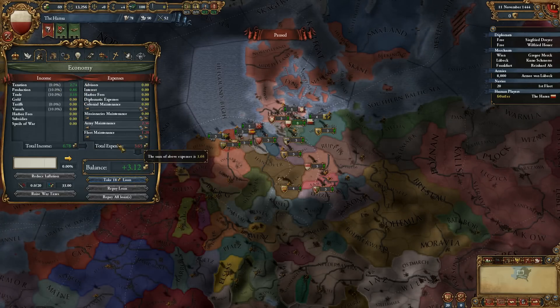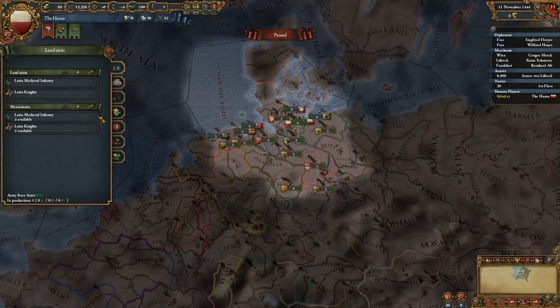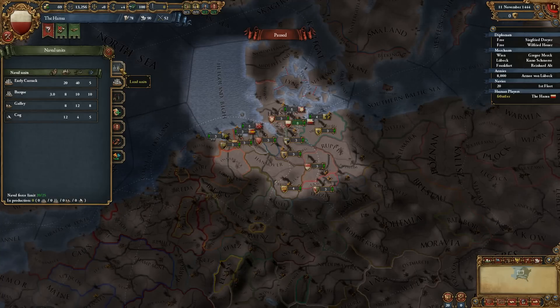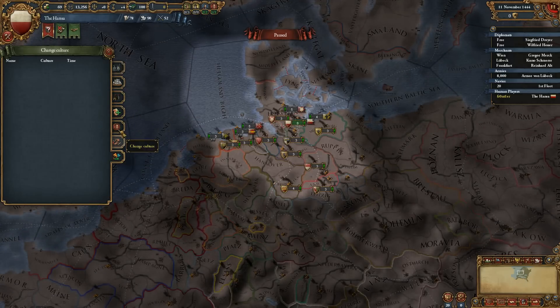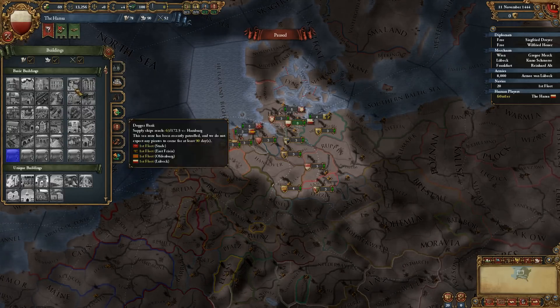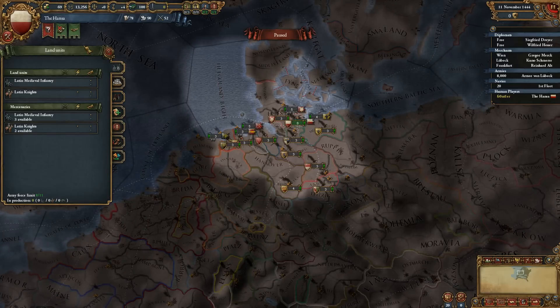Our balance is good — we are making good money. Our force limit is 8 out of 11. We can build 5 more ships too; we have a huge naval force limit. I still think it's better to construct buildings from the ledger — I just don't see the point in using the production interface.